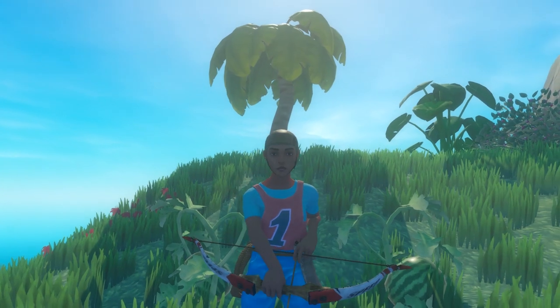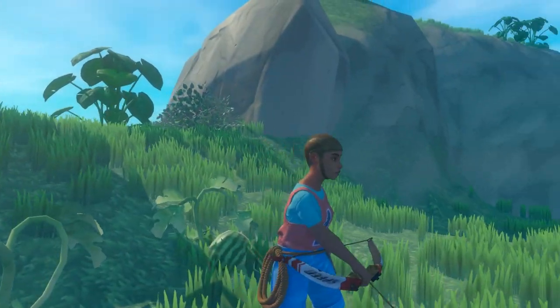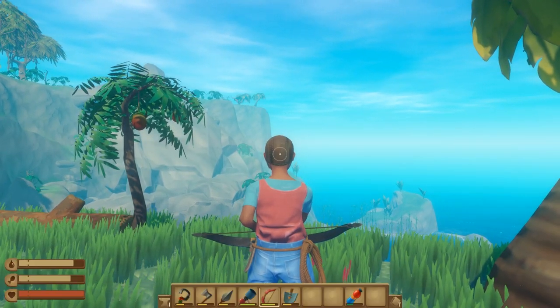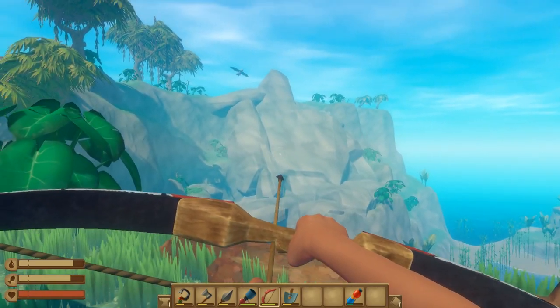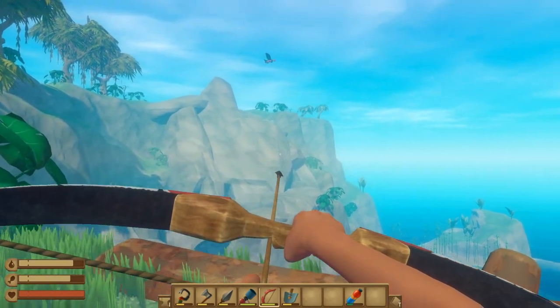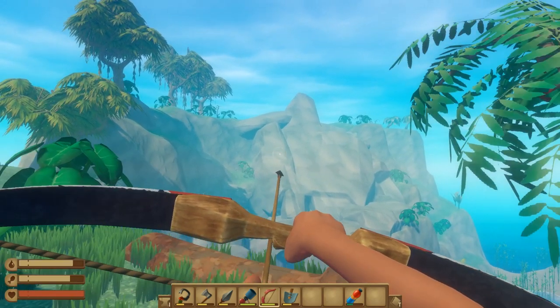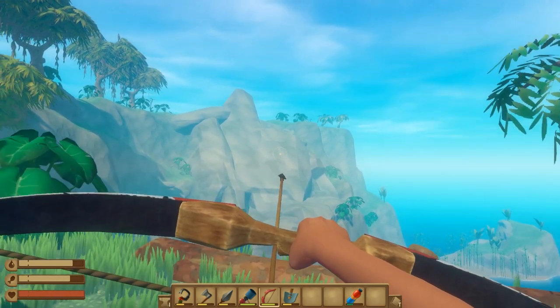Hey guys, it's Michelle, and in this video I'm going to be showing you how to kill the big bird on the animal island. That is the bird right there soaring in the distance. This bird will cause you a lot of grief when you go onto the animal island, but when you kill it, you actually get two kinds of resources: drumsticks as well as feathers.